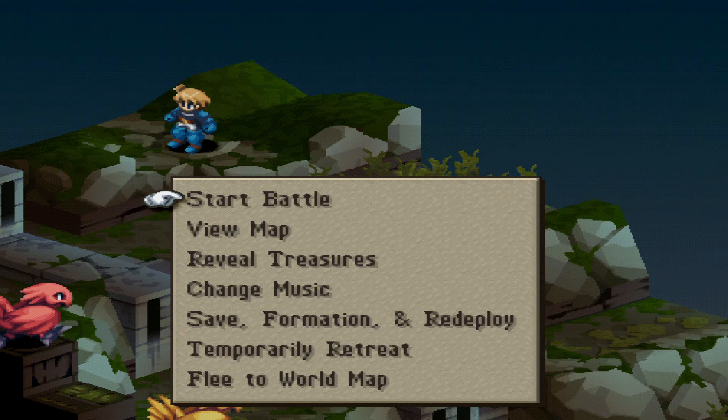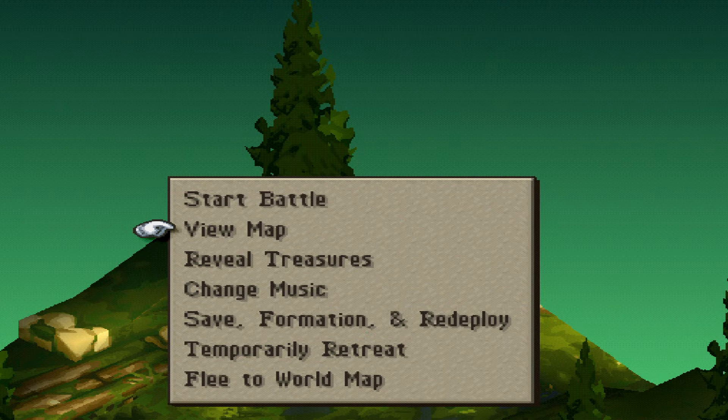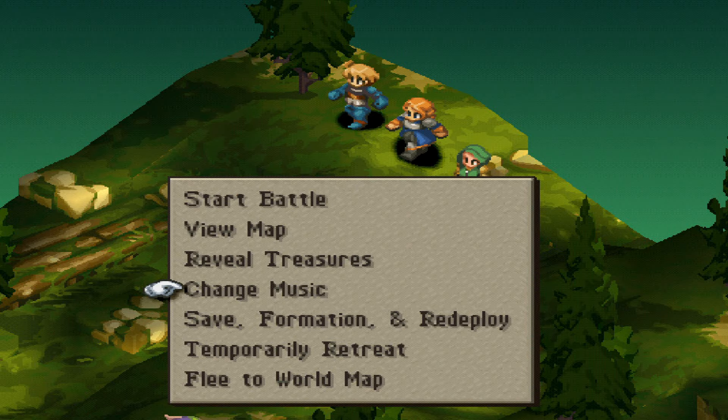For starters, you can now flee from random battles at the start. While I love Final Fantasy Tactics, not having a retreat option was one of its very few flaws which the advanced games eventually added — in Remixed, this dream is now a reality. On top of this, you can view the map beforehand, taking a glimpse of the enemies and terrain prior to actually fighting, and you can even go back to the formation screen to adjust your equipment, abilities, and even who you want to deploy.